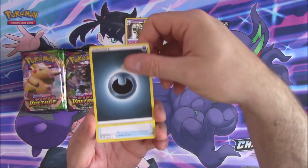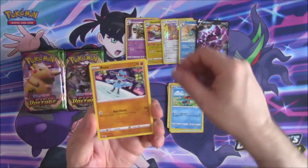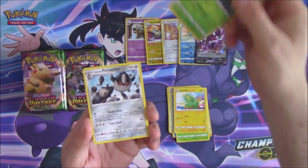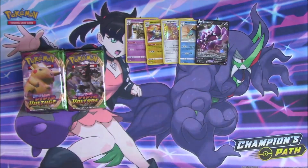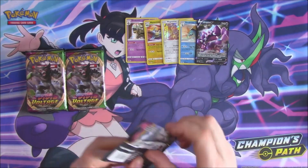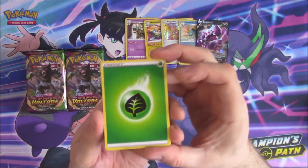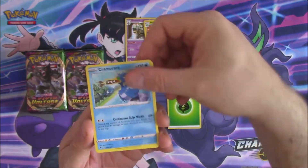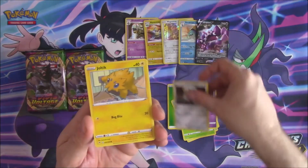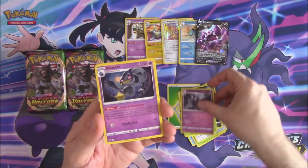We have a Darkness Energy, Rocky Helmet, Galantula, Swallow, Chewtle, Riolu, Heavey, Seedot, Electroic, a Reverse Dalmines, and a Galarian Perserka — not the good Galarian Perserka, but a Galarian Perserka nonetheless. Code card for me. And we have a Grass Energy, a Kramorant, Vanessa, Nuzleaf, Shuppet, Barrow Seed, Barrow Seed, Jiltic, Sand Isle, Seedot, a Reverse Dust Clops, and a Manette.